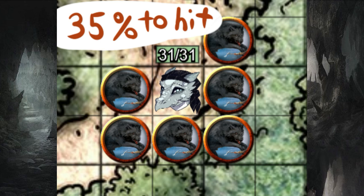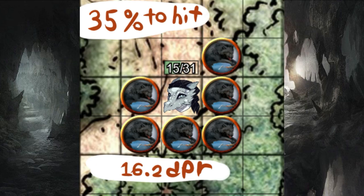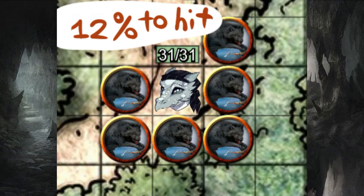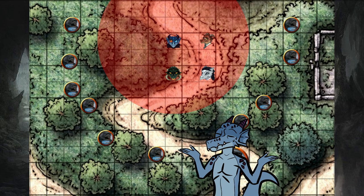Now the wolves move in to bite the fighter with 18 AC. The chance to hit is now 35%, and the DPR is 2.7. The 6 of them together is 16.2 — this helped her out tremendously. Now that Tasha's exists, blind fighting is a thing. If she had this, she's not under the blinded condition, so she has advantage and the wolves have disadvantage — a 12% chance to hit against her. The DPR is 0.96, and the 6 of them together is 5.79. She is very safe.